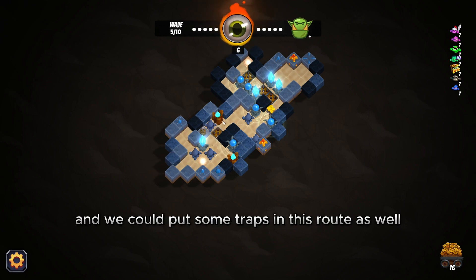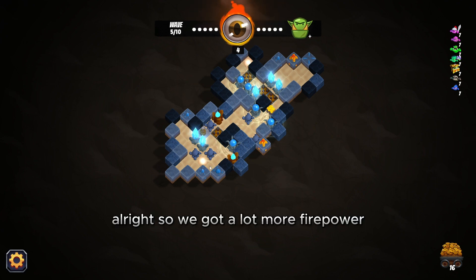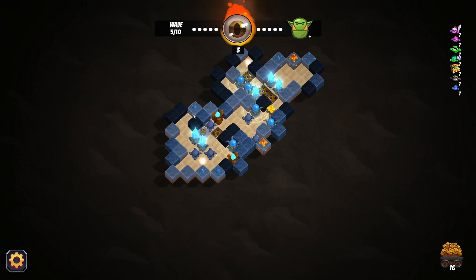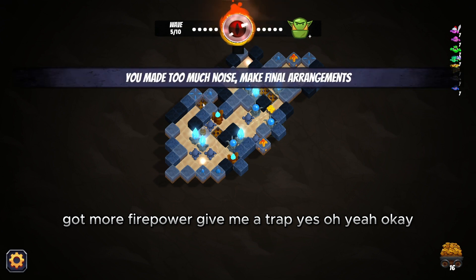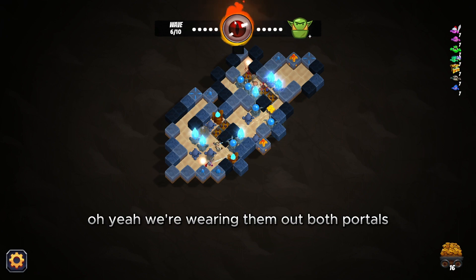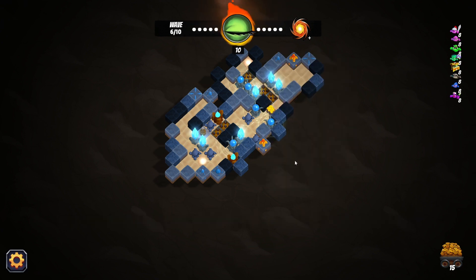We could put some traps in this route as well. We've got a lot more firepower now in case we get more nasty bosses. We got more firepower — give me a trap, yes! Wave six should go smooth. We're wearing them out from both portals, we're dominating now. We got the healer enemy — that will of course heal itself.